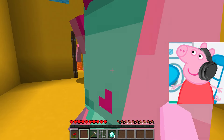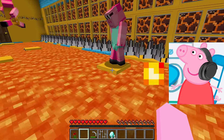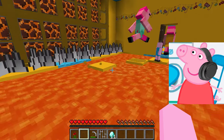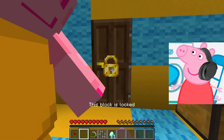Wow. I appeared in some yellow room. I need to quickly see what is behind this door. Oh no, this place is full of lava. You need to be as careful as possible while passing this test. I need to jump from one block to another to avoid falling into the lava. I'll do it very slowly to make sure I'm as confident as possible with each jump.